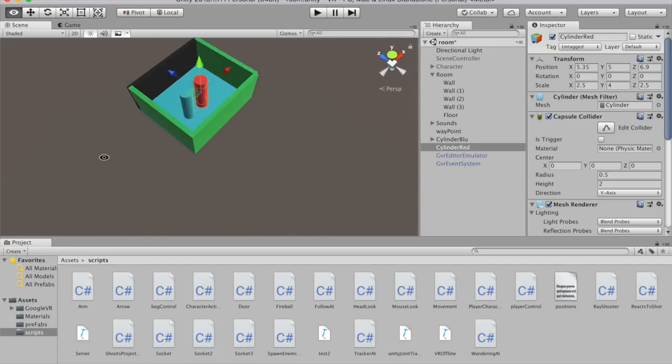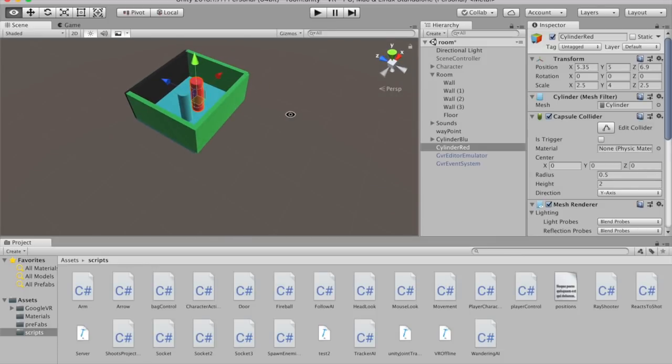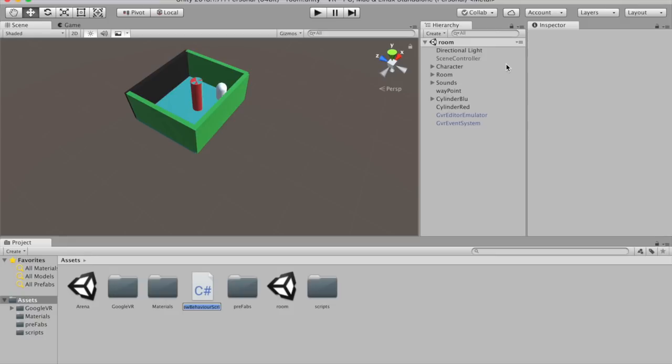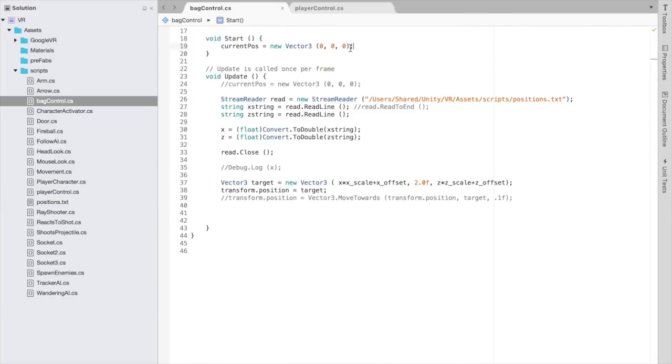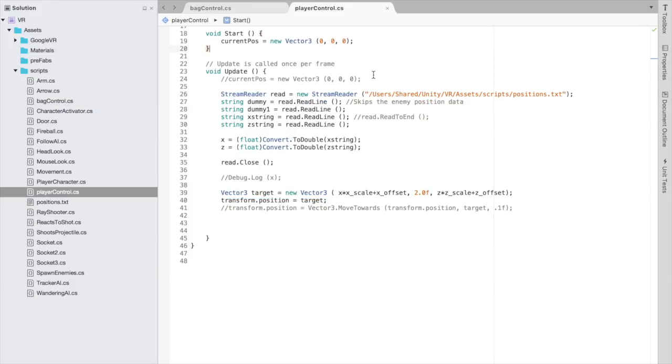I don't know C#, so I'm going to go watch a bunch of tutorials. I've got a handle on C# now. We want the cylinders to be at the location of the player and the dummy, so we'll write a script that reads location data from the file created by the color tracking program, and have the cylinders appear at those locations in real time. The cylinder starts at position 0, 0, 0. Every frame, it reads the new position out of this file, converts those two variables to floats, and closes the file. Then it puts the cylinder at the new location, which is our X multiplied by some scale plus some offset, and our Z multiplied by some scale plus some offset, then moves to that position. The blue cylinder for the player is the exact same thing, except it skips the first two lines in the positions file since that's the data for the red cylinder, and stores the data from the third and fourth lines.